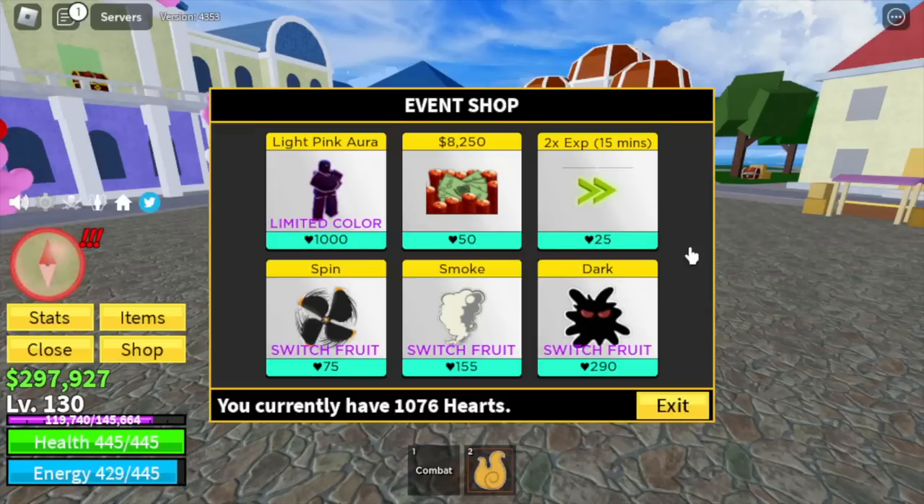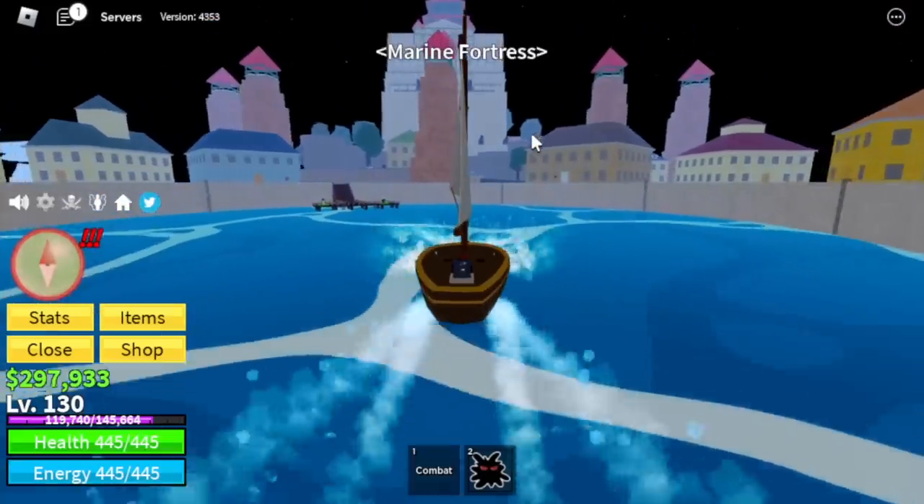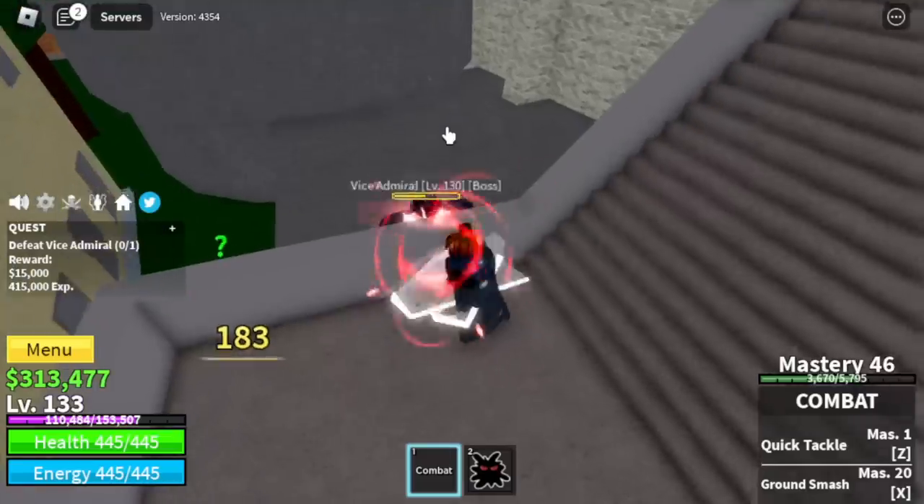Check that out — the aura fruit is available, but we're kind of lucky we're not buying that. We're gonna buy the dark fruit. Off to marine fortress to defeat the vice admiral. For our strategy here, we're gonna do the wall strat.